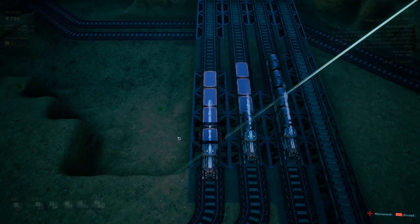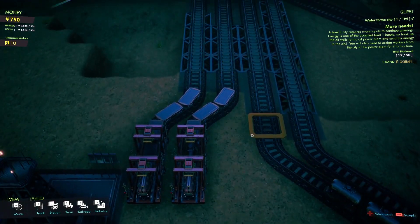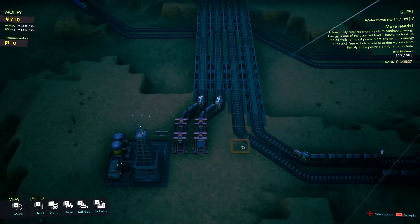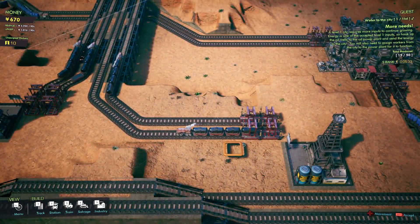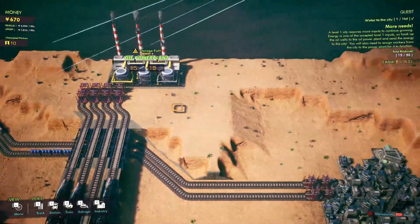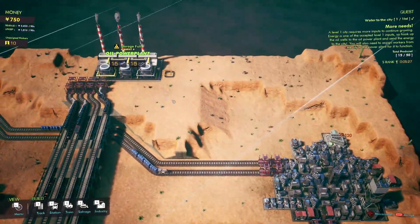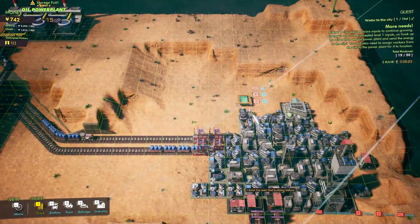These two have flatbeds, but they seem to be oil cars — are the oil cars sitting on flatbeds? Or can we use a flatbed car as a multipurpose? That's weird. They must be trying to bring things back. Energy isn't accepted by the city until now — it looks like it's not connected via a power line; we have to actually connect it like batteries.